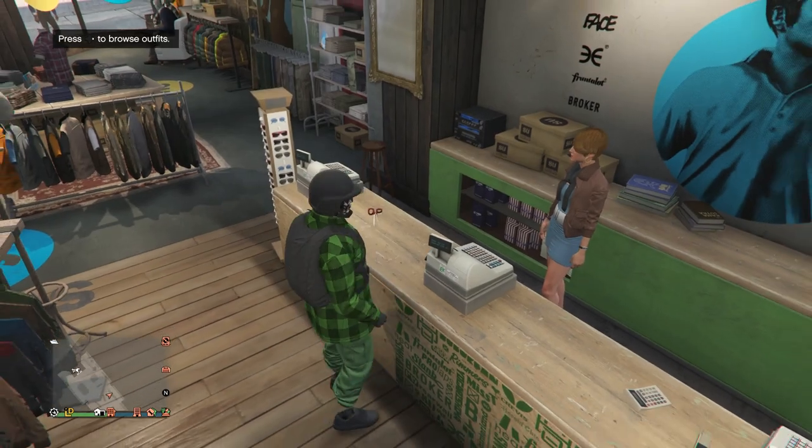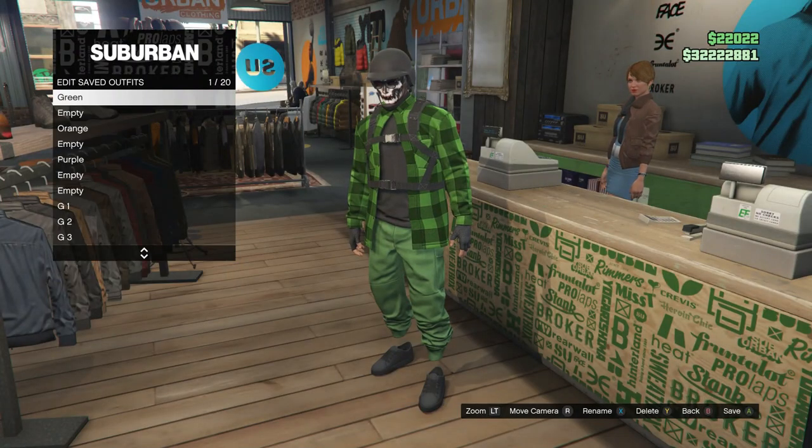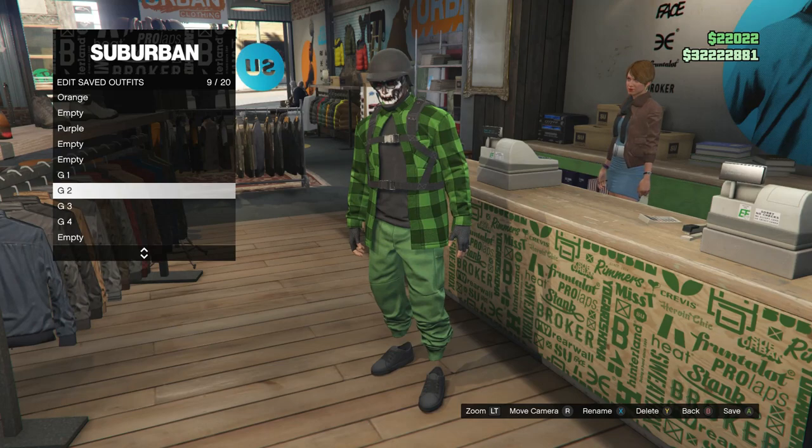That's pretty much it for this outfit. Go up to the front counter, hit edit saved outfits, save this outfit on whichever slot you want, and let's move on to the third green joggers outfit.